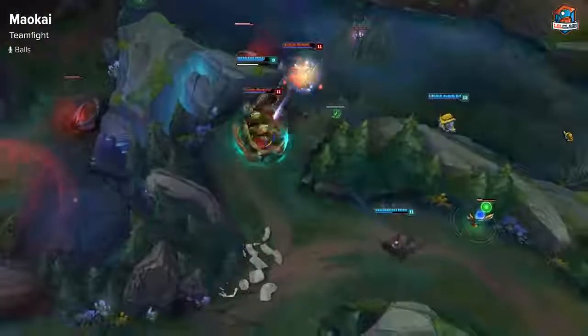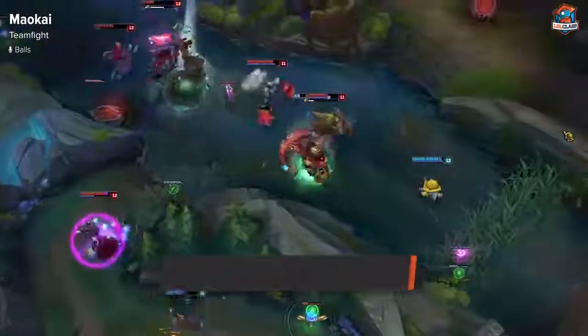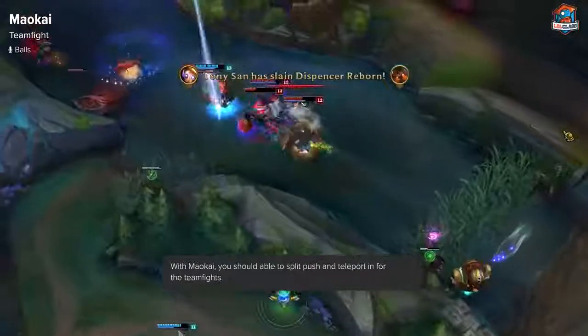For teamfighting on Maokai, you want to look for split pushing when the other top laner doesn't have TP, then wait for your teammates to take control. Have wards down so that when you TP in, you can come in from the flank.